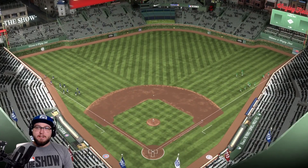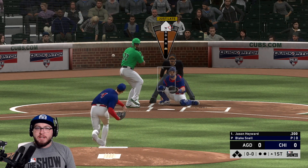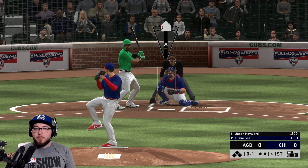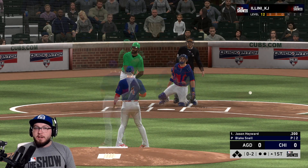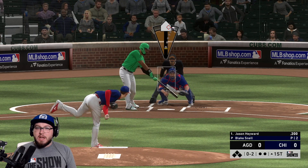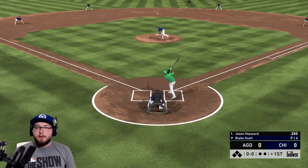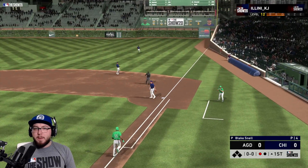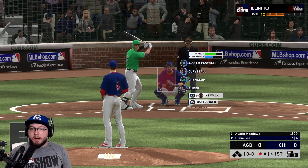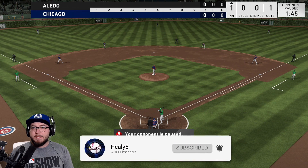Blake Snell does have a weird release because he goes over the top. I think we're gonna have to work towards the Tampa Bay Rays team affinity because look at this release point — it's over the top of his head. It's definitely gonna be deceptive. Look at that curveball — and curveball yet again to Heyward, we strike him out. We're gonna throw it to first base. I need uniform ideas guys — I'm not doing the Savannah Bananas, I want to do something a little more unique.